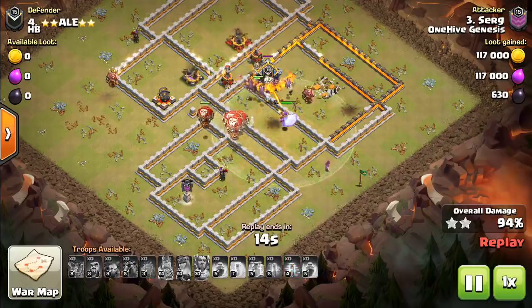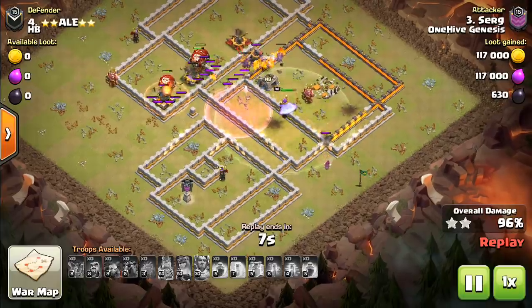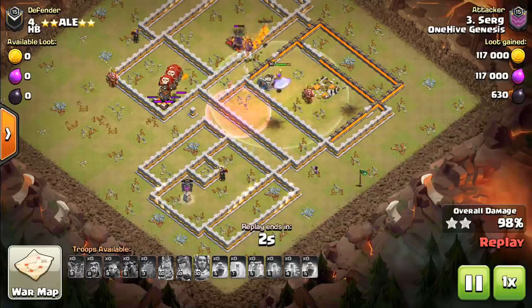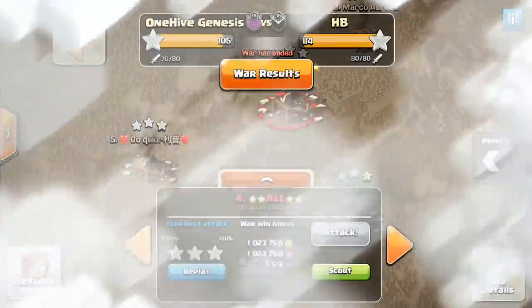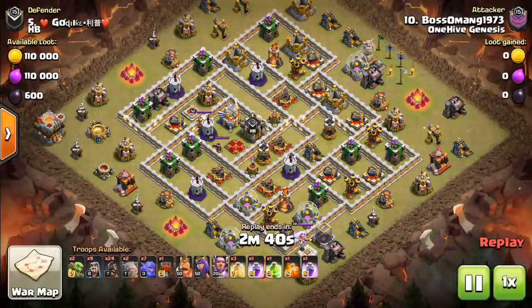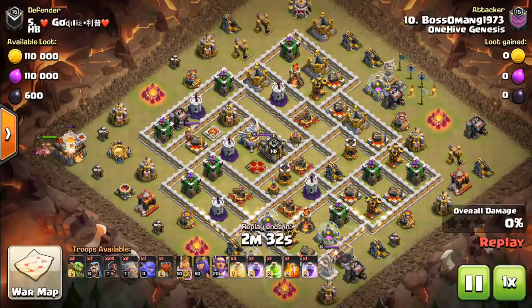Another change, switching over to defenses — this is probably the biggest one in the whole update, in my opinion. A third Inferno Tower is being added to Town Hall 12. You have three Infernos. That's just crazy to think about. It's definitely going to bring down those 12v12 hit rates, which I'm a huge fan of. It's going to make wars a lot different for CWL. People have been wondering: are we going to start seeing anti-two bases again? And I would say maybe.